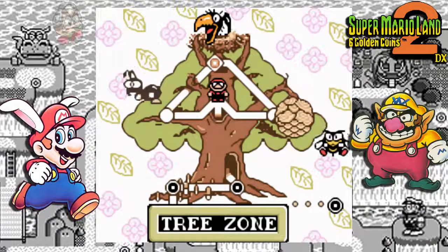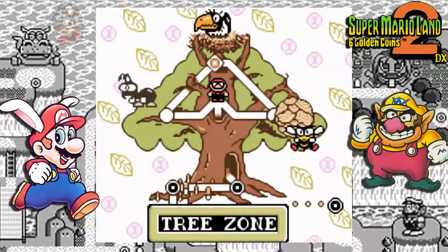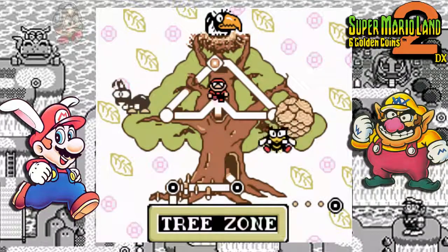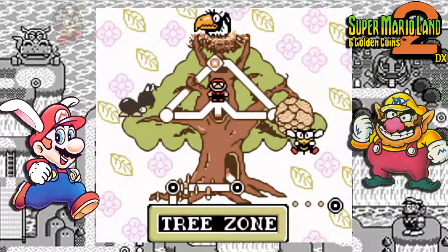Yo, this is ItanoPlay. Super Mario Land 2 DX, 6 Golden Coins — a colored hack for Super Mario Land 2 from the Game Boy era — is now in living color and it looks beautiful. You can find the hack to the game in the description below, and make sure to thank Thoros, the creator, for doing this. I'm just enjoying this game as everyone else would do.